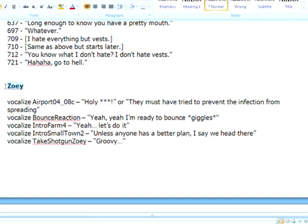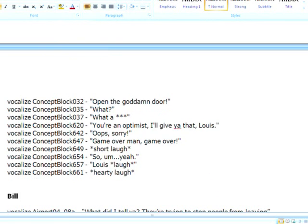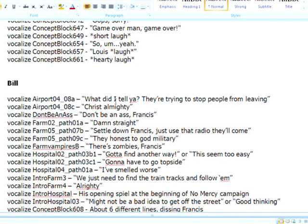And then you've got Zoe — just going to highlight her name there. She's got about 10 or 12 commands, something like that. And then finally you've got Bill. Anything below Bill should work with Bill.